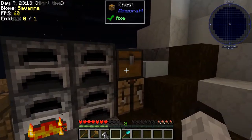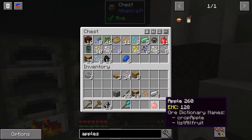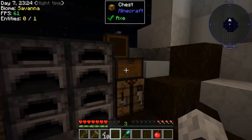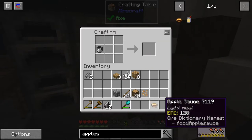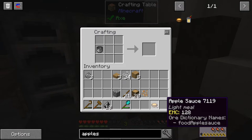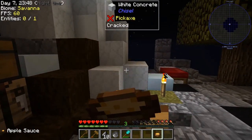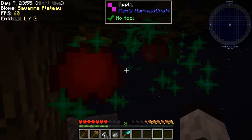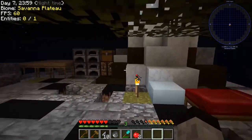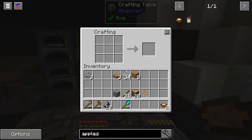We've got our apple tree going, and apples are really good — they give two food bars and one and a half saturation. But we can do better: make a pot with four iron, put an apple in, and we get applesauce. Applesauce has three bars of food but much more saturation. So with our apple tree we've got a great, easy food source — though I keep throwing out my pot by accident.